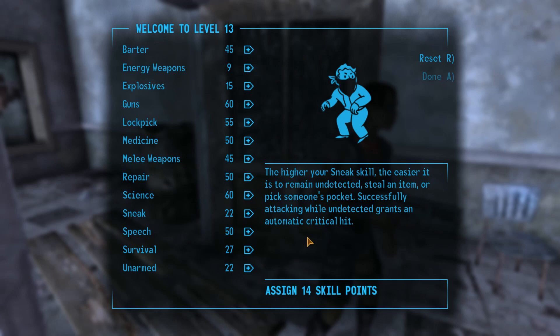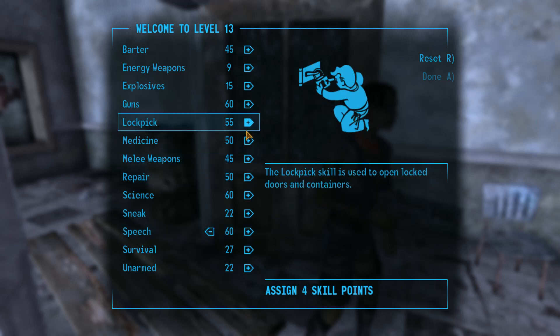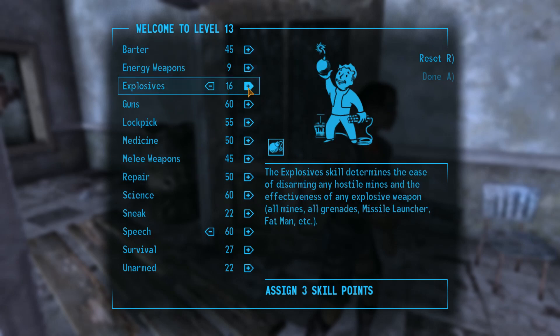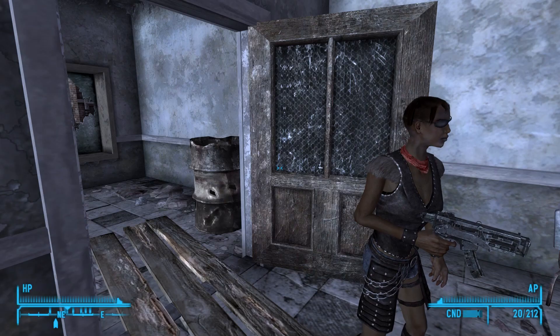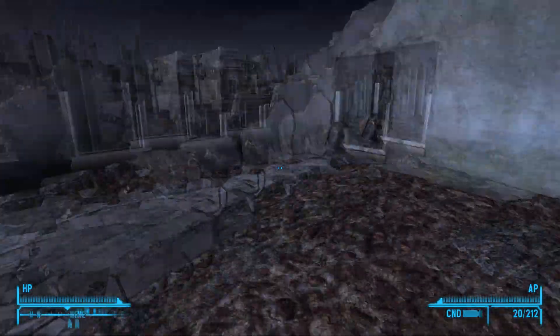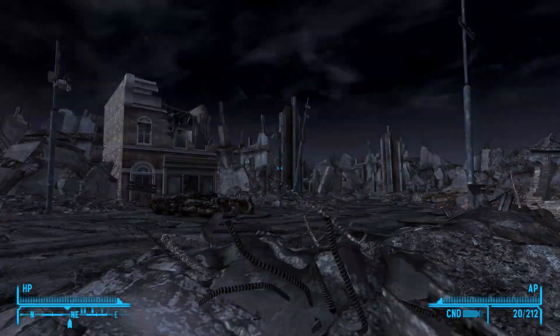Let's go ahead and get Speech up to 60, and then we'll put Science at 64. We'll put it into Explosives, and then we can work on getting Grunt unlocked as well for our next level up perk. I don't think there's anything interesting up here. I think these guys are just gonna hunker around and do whatever. We should complete this quest pretty quickly.